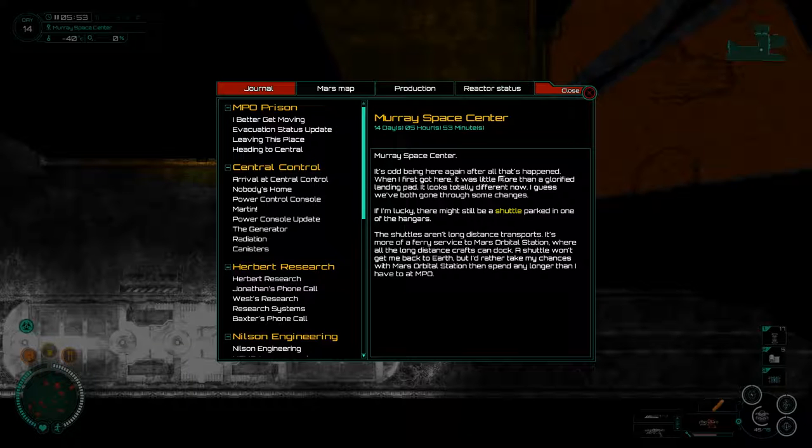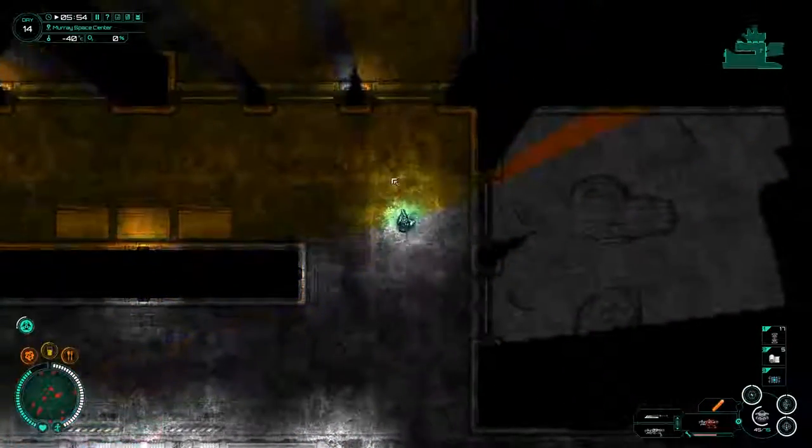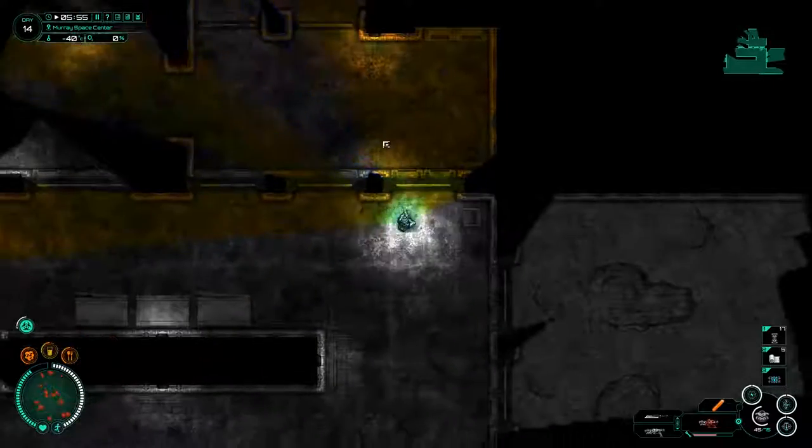Murray Space Center. It's odd being here again after all that's happened. When I first got here it was little more than a glorified landing pad — it looks totally different now. If I'm lucky there might still be a shuttle parked in one of the hangars. The shuttles aren't long distance transports, more of a ferrying service to Mars Orbital Station, where all the long distance craft can dock. A shuttle won't get me back to Earth but I'd rather take my chances with the Mars Orbital Station.